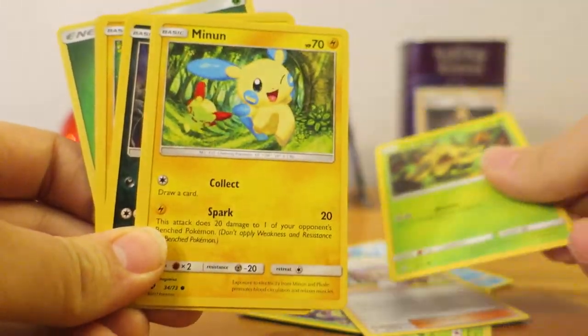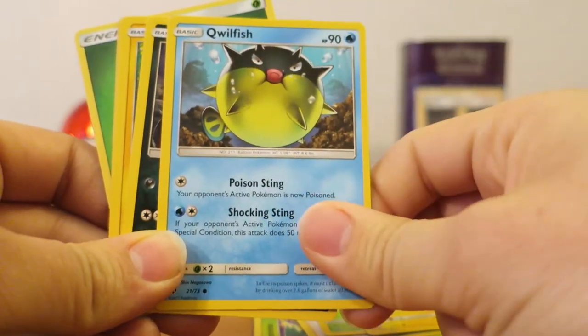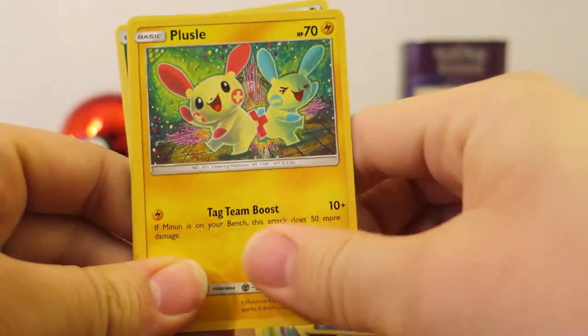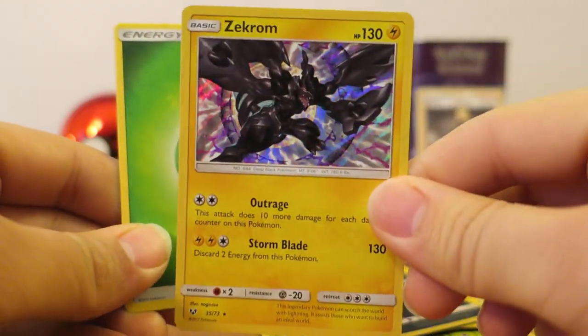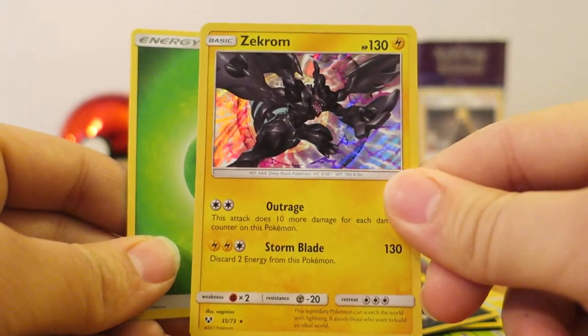Next, we have Shroomish, and we have Minun, and I think we have a Qwilfish back here — he's pretty cute looking. And we have a Zorua. That's actually one of the cards I'm using in my deck right now. Next, we have Plusle, a Reverse Holo Zorua, and we have the legendary Pokemon Zekrom. No complaints here about a regular Zekrom — that is pretty awesome.